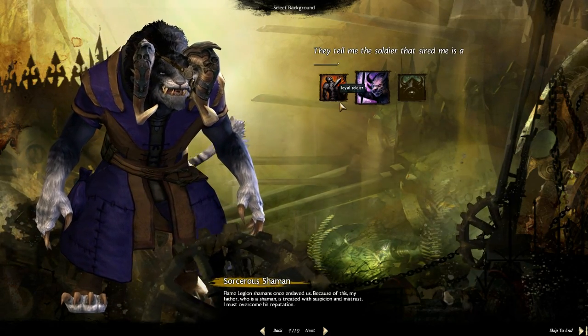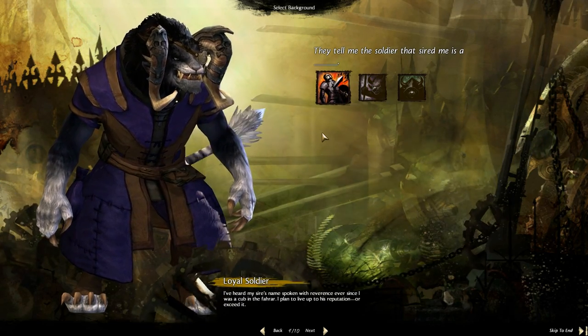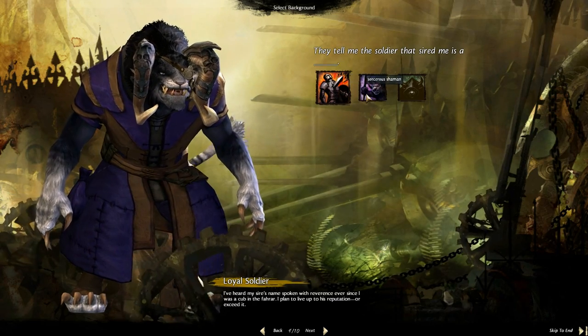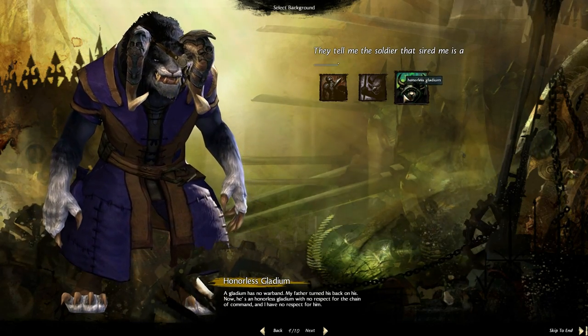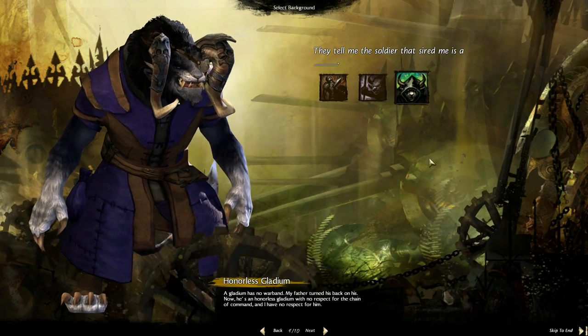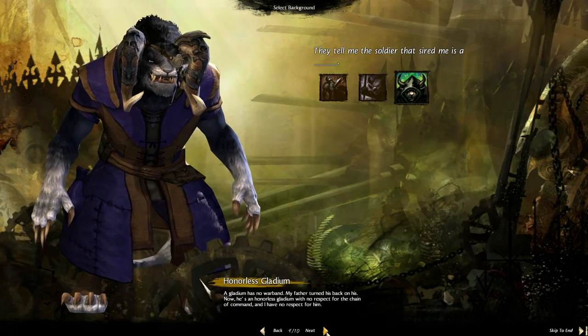They tell me — and I think this is also another Char-specialized screen — the soldier that sired me is a loyal soldier, sorcery shaman, or honorless gladium. Not really sure what those are hinting at. I would have to say it has something to do with your storyline, but I can't be anywhere more specific than that.